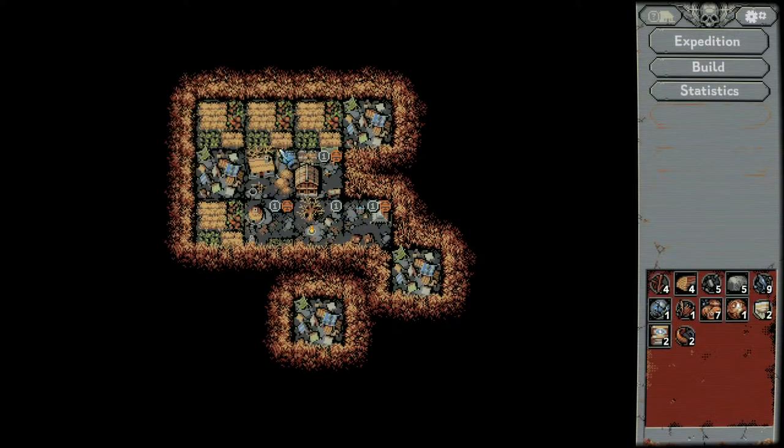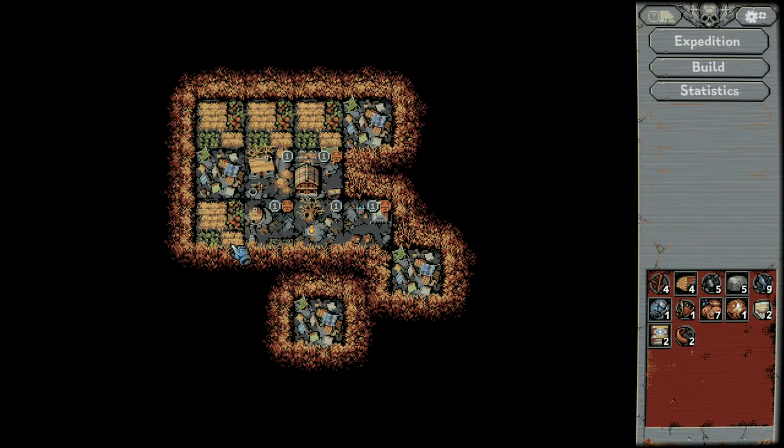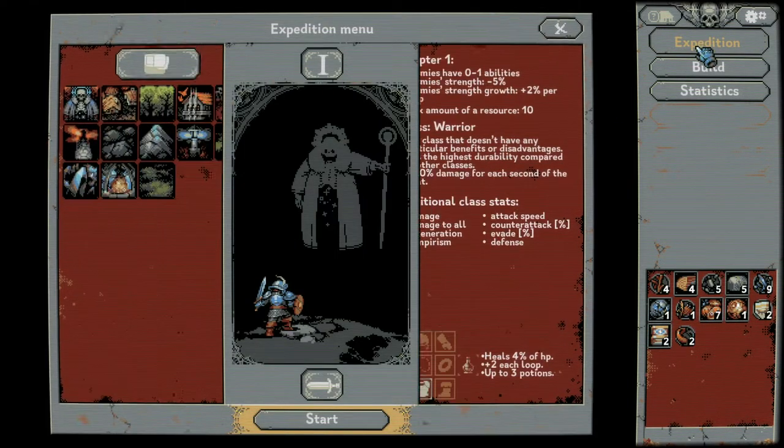The farmer promises they'll be able to grow some stable crops, but it'll take some time. It'll be interesting to see what you can grow without sunlight. The placement wasn't ideal — I could have placed it somewhere I could get more fields around it, but no worries. Let's go into the expedition.